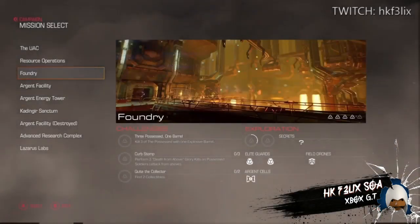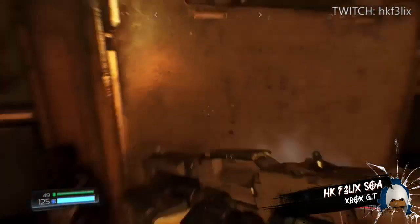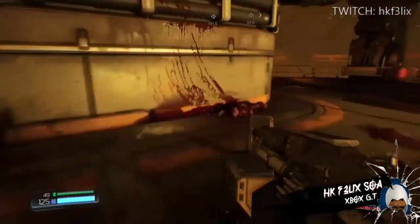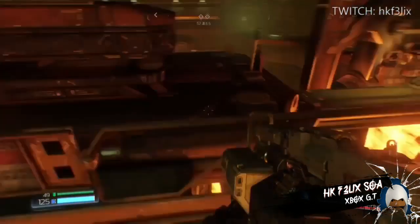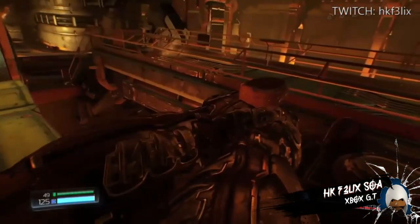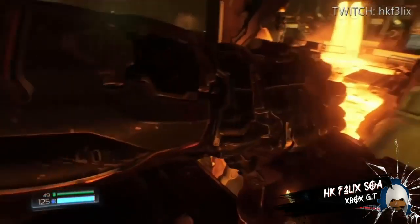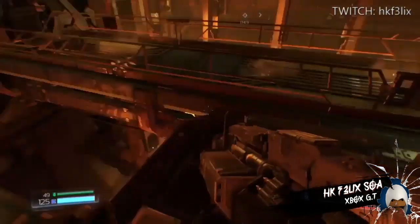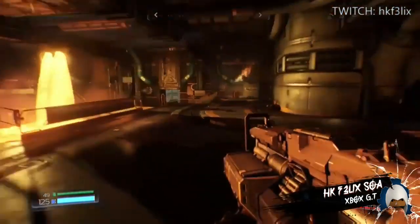Map number three — same concept. You find the door and then the crank. I did my research and realized that the creators of the game had an interview where they showcased the easter eggs they put in the game, and this is the stage they used to showcase it — it's the only one they showed publicly.